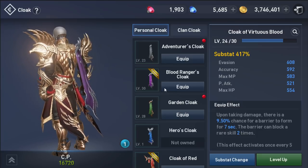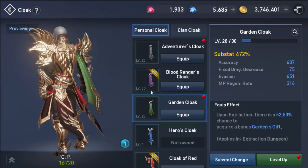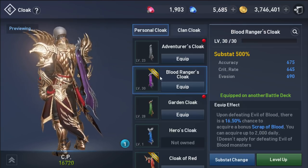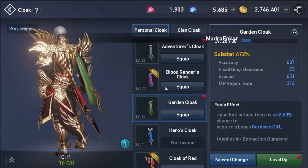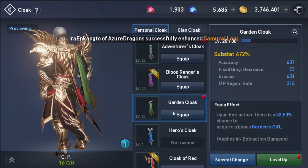Let's start with which one to get first, between blood and garden. I'd love to suggest getting blood first if you do hot time daily in elite dungeon. If you don't have time to do hot time in elite dungeon, I suggest to pick garden croak.